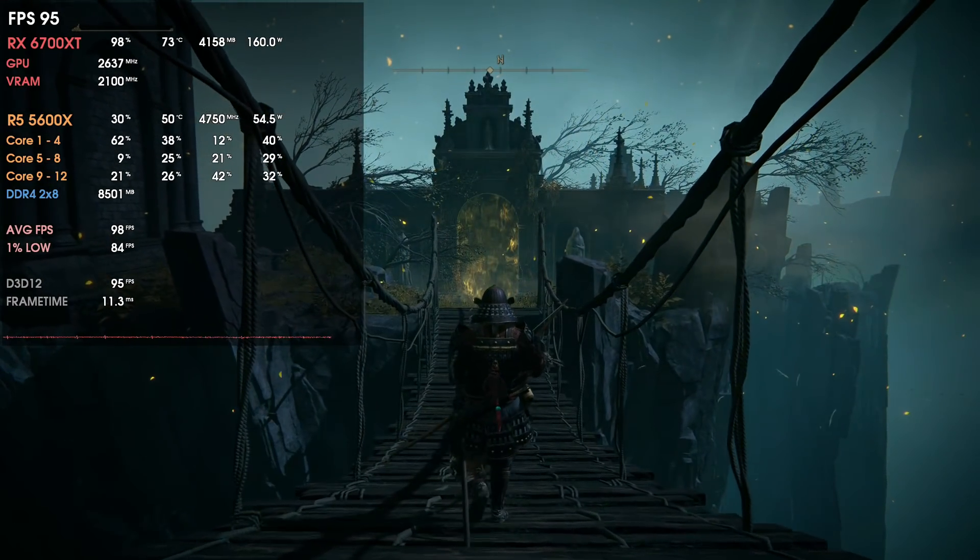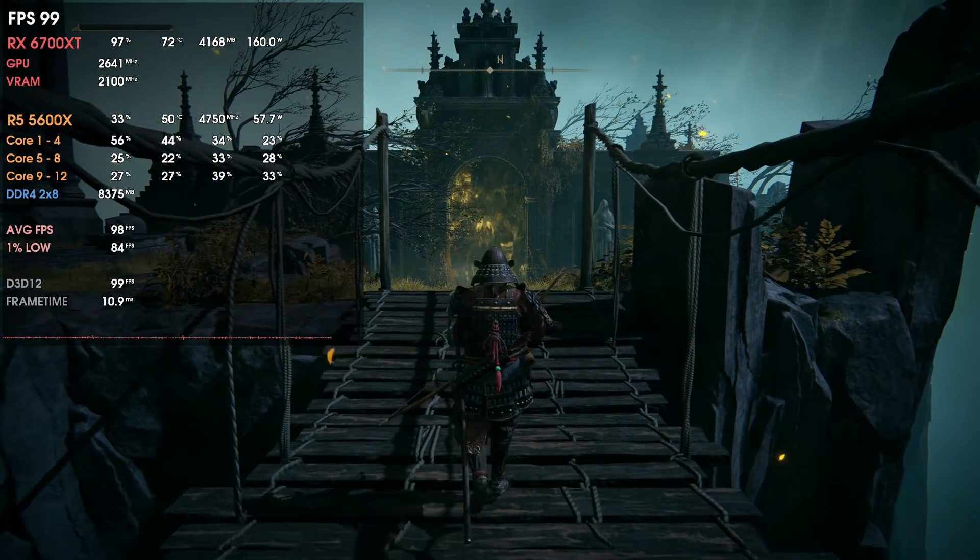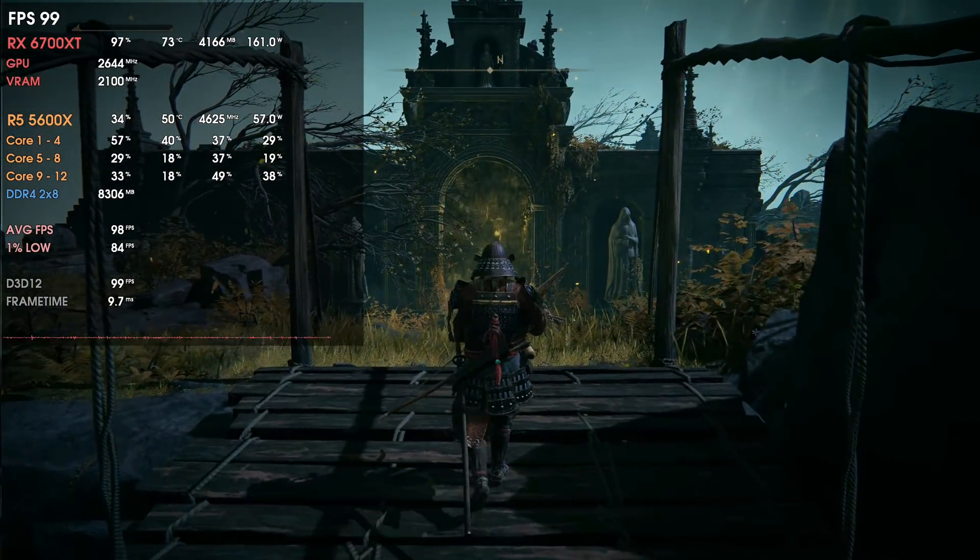For the 6700 XT in Elden Ring and Cyberpunk, the results speak for themselves — the 22.2.3 are pretty good drivers. Elden Ring gets a bit more FPS with less power draw and lower temperatures. Cyberpunk is more or less the same but slightly faster. With the 5700 XT we also get a bit more performance in some scenarios. Even Forza Horizon 5 gained a bit more performance, which it hadn't seen since the 21.12.1 — all drivers from 21.12.1 through 22.2.2 were flat.